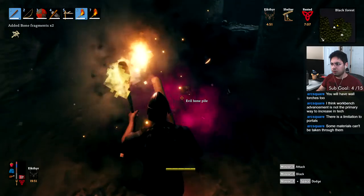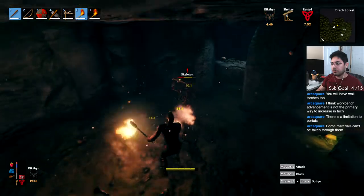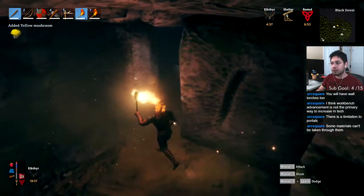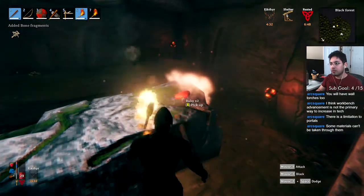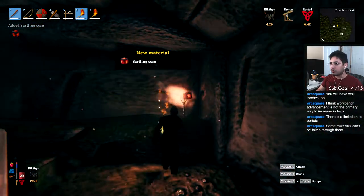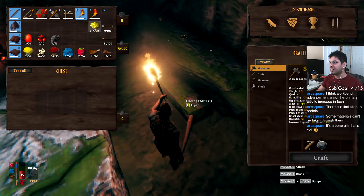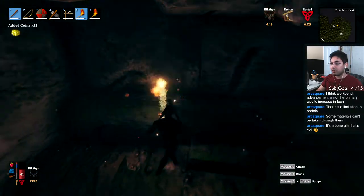What is this? Evil bone pie! Is that a spawner for skelly boys? That's my guess — skelly boy spawner. Ruby! I have no idea what these things are. Did I just get to the end of this dungeon? It's a bone pile — that's evil! Coins.